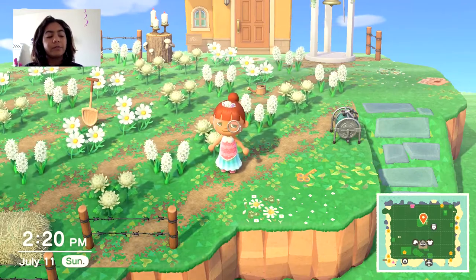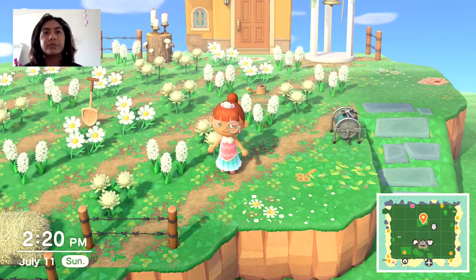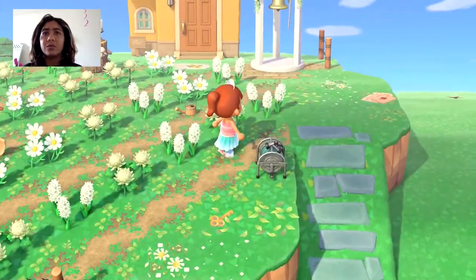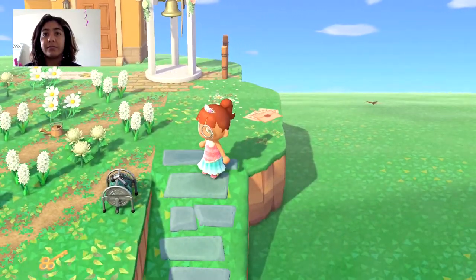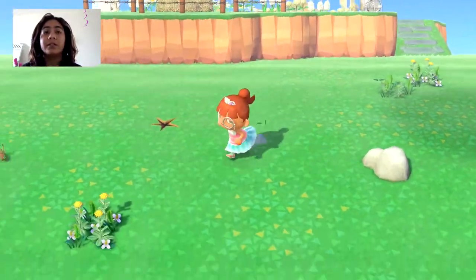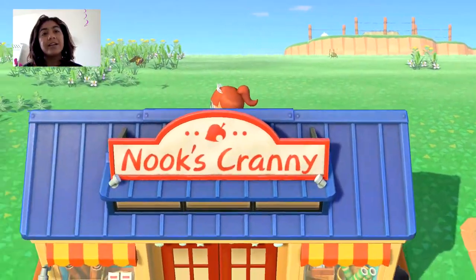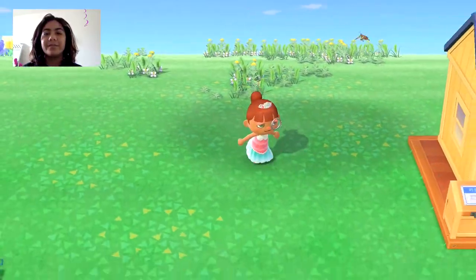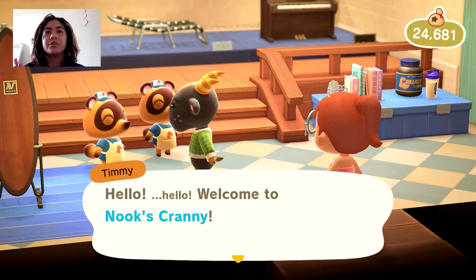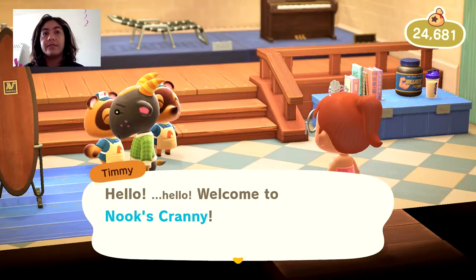You also have to place 40 to 50 pieces of furniture purchased with bells — this is probably the easiest thing you can do. Just go to Nook's Cranny and literally every day you'll see something new and you'll just buy it. That's just the most fun thing ever. You also need 50 to 200 pieces of fencing — 50 is just the minimum.